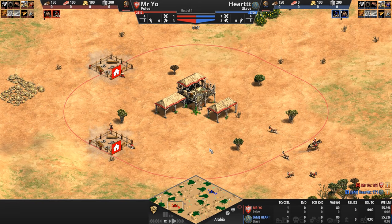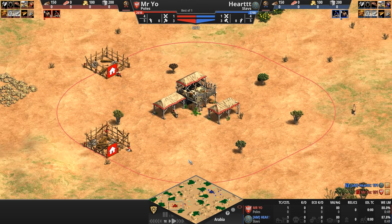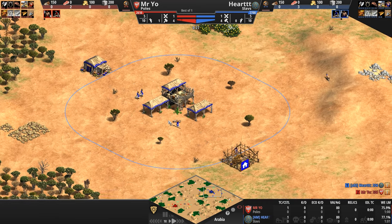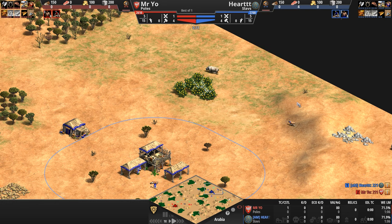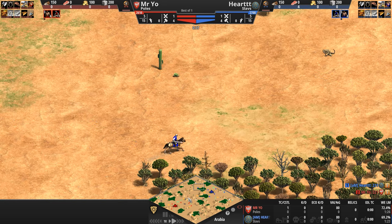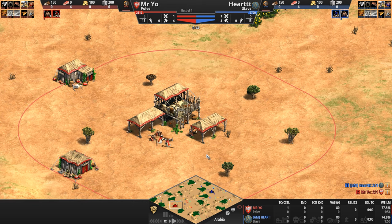Hello everyone and welcome to another high elo game of Age of Empires. Today the theater of war has shifted to eastern Europe where Mr. Yo playing as the Poles in red gets ready to take on Heart playing as the Slavs in blue. While the players herd their herdables, explore their immediate surroundings, and try to go up to feudal as fast as possible, let's take a look at the civ matchup we'll be watching today.